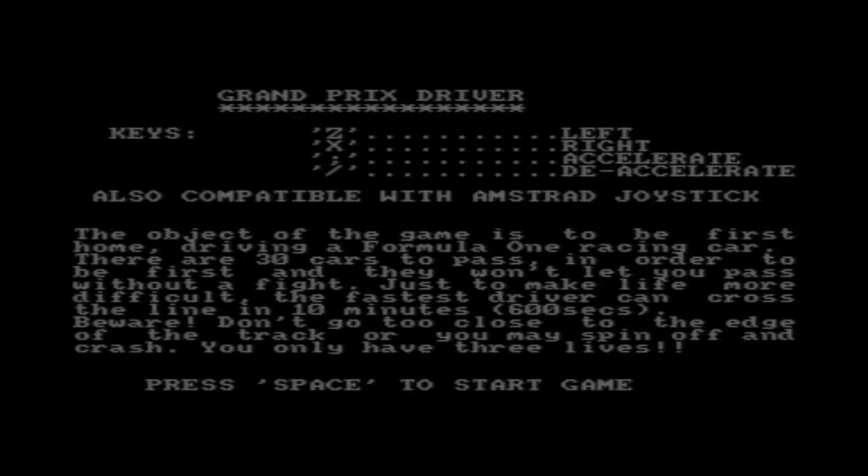Right, so the object of the game is to be first home. You've got to pass 30 cars. The fastest driver can cross the line in 10 minutes, so it's not a quick game then. Don't go too close to the edge of the track or you may spin off and crash. The fact that it says you only have three lives makes me think I'm going to need every one of them. So let's have a look.